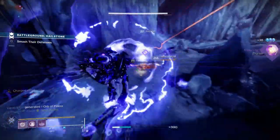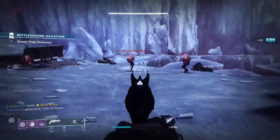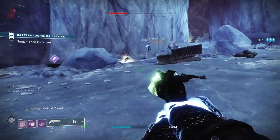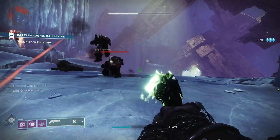Next up, let's put together a Nothing Manacles Voidwalker PvE build. This build is focused on our Voidwalker Warlock and works great in enemy dense activities — for example, Battlegrounds or other seasonal activities like Astral Alignment. This build is also really good in Strikes and Gambit. First of all, let's have a look at the subclass — we're going to be using the Attunement of Hunger.